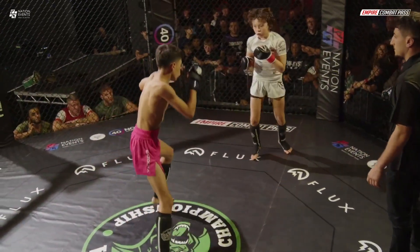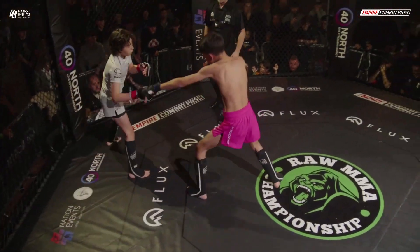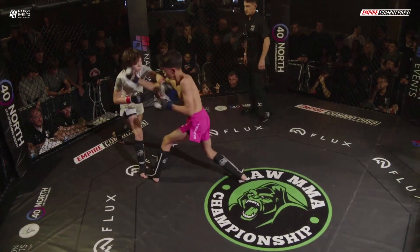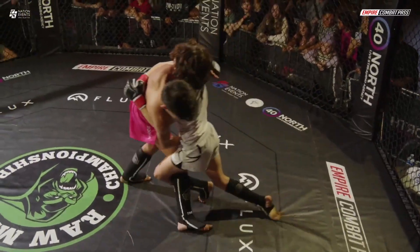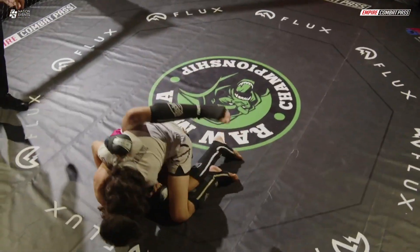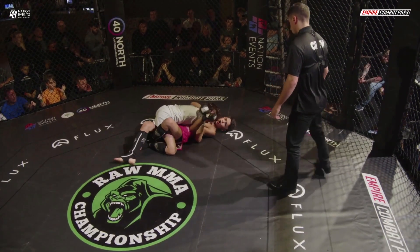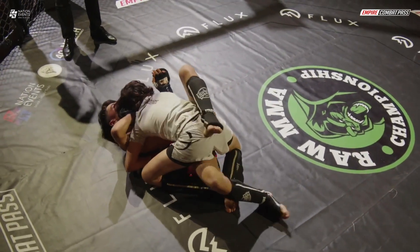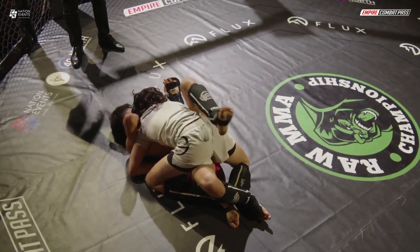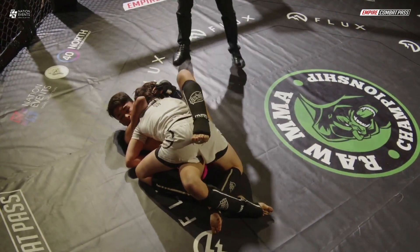Off that, straight out again. Zacht saw it, working along the outside. Lovely straight right hand by Zacht, followed up by a leg kick. That's a lovely trip there, puts him in half guard. Are we going to try to recover that full guard? Try to push down on Zacht's hip if he can.